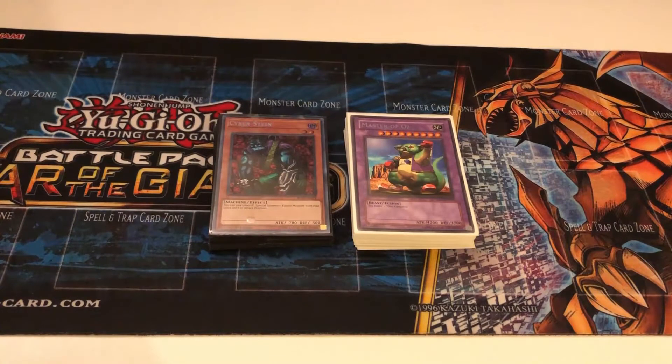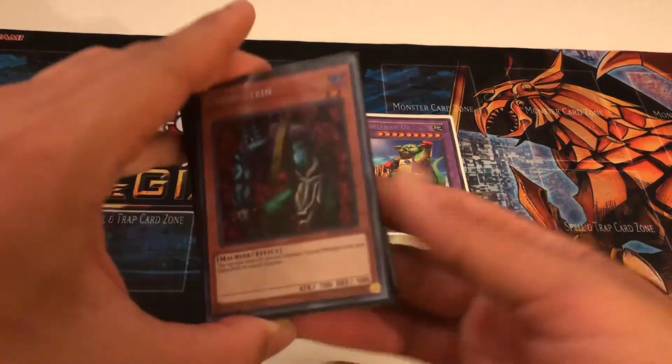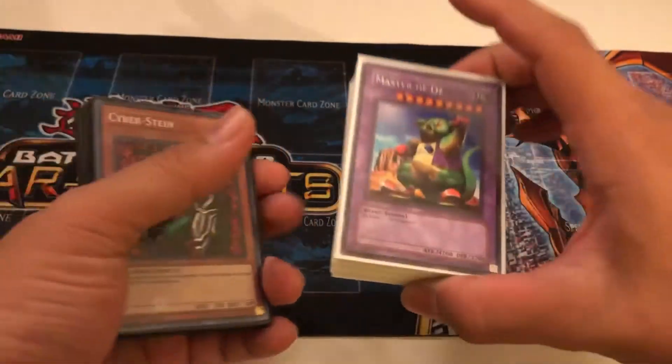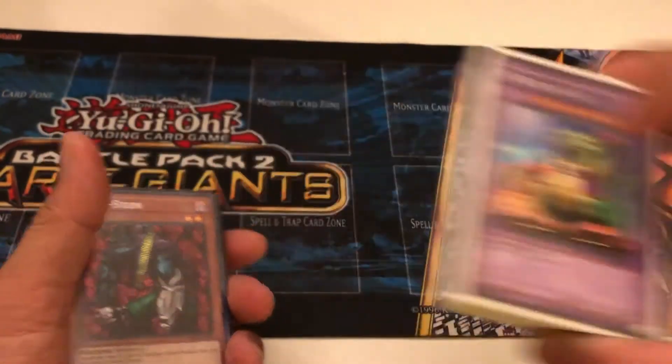What's going on YouTube? This is BMKool247 and today I'm going to go over the Cyberstein OTK with Master of Oz goat format Yu-Gi-Oh deck. The purpose of this deck is to stall long enough to get combo pieces including Cyberstein, who will then summon your Master of Oz who will attack for game. Hopefully that's the plan.